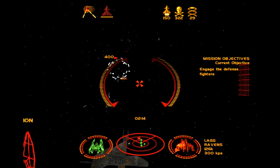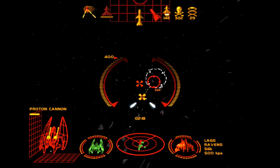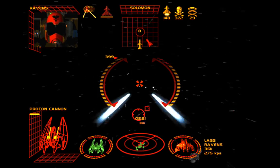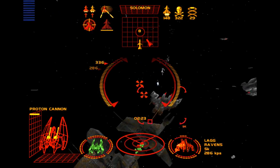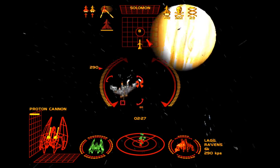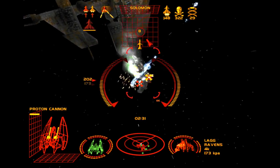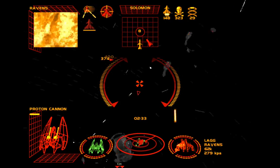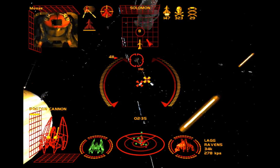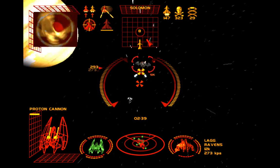Let's get our guns going. For this first part, you just want to use your guns, but have your Solomons ready — you'll see why in just a little bit. These photon cannons can rip these fighters to shreds. Watch this. Speed — just be careful too.